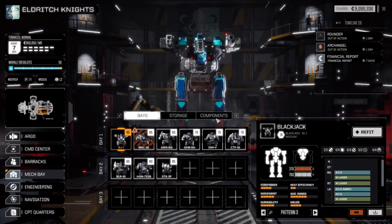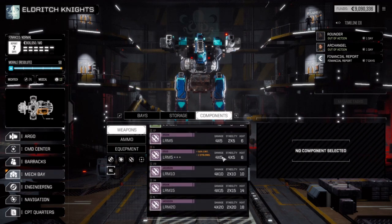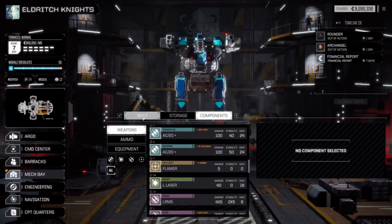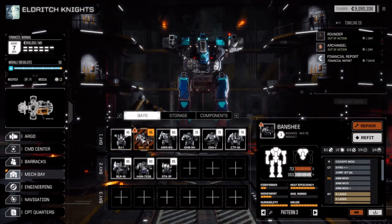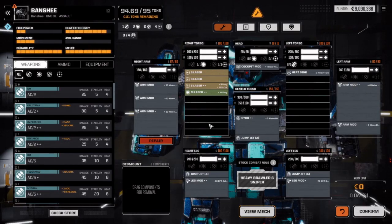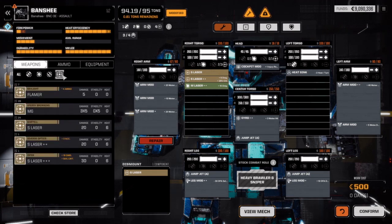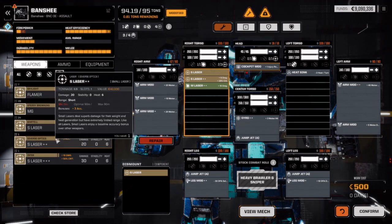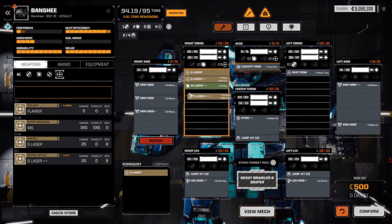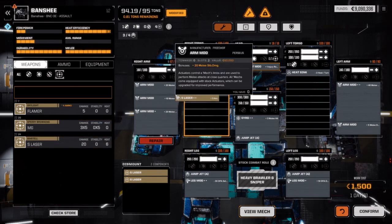Hello, welcome back to Let's Play Battletech. We've got a lot of stuff. Let's refit the Banshee, actually. Before we do that, we're going to remove this small laser. We've got a lot of good small lasers here. I'm going to put on this small laser — remove this one and put on this one.